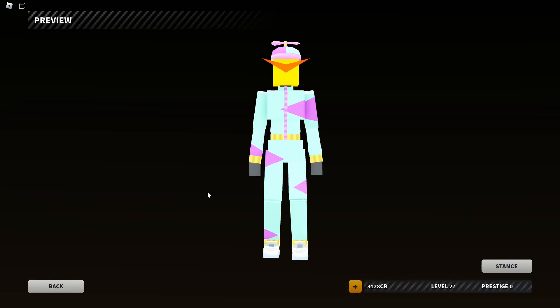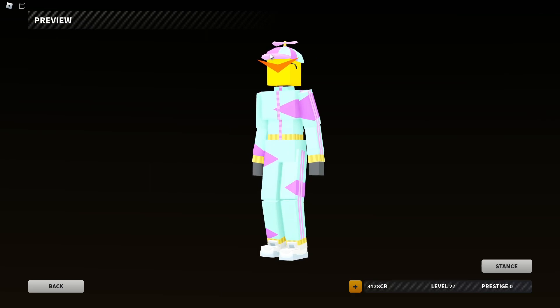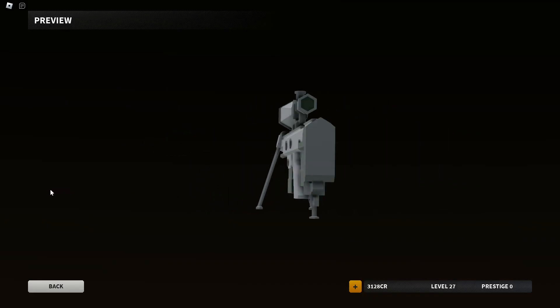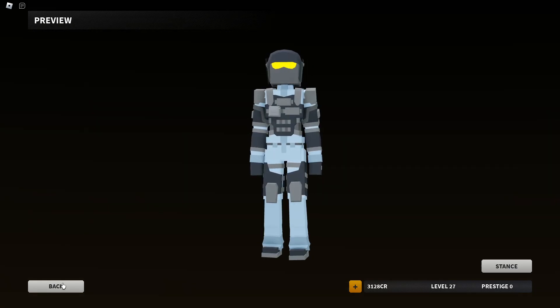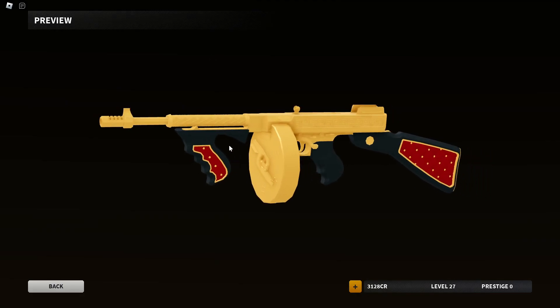But we also have this outfit. Pretty cool glasses — rad business. The classic DSR-50, nice to have that. This skin and gilded tommy gun.